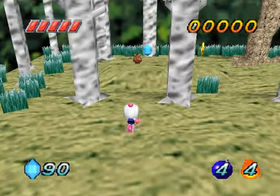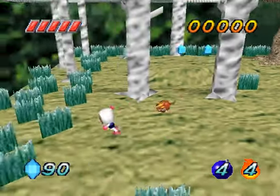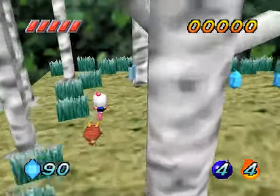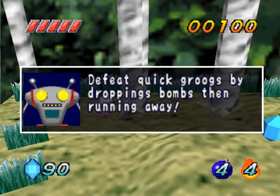That thing over there — new enemy. This thing trying to run after you, you can only defeat it with the dropping bomb. And it was able to represent Aldo. Defeat quick Grogs by dropping bombs then running away.